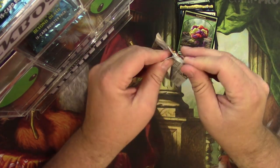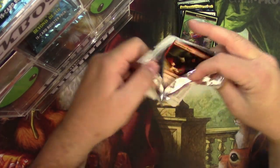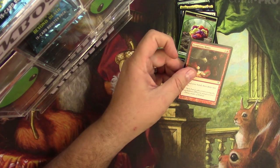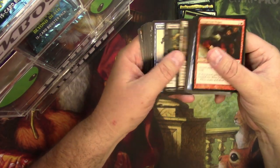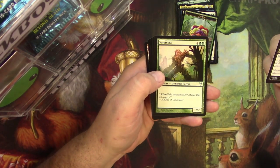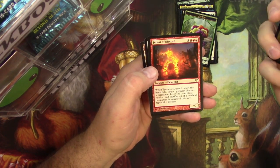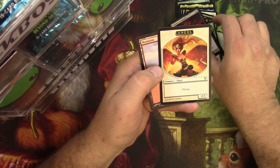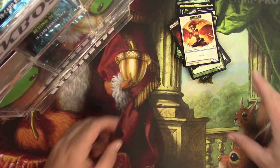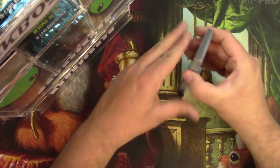Avacyn pack. Demonic Taskmaster, Vorse Claw, Barter in Blood, and Tyrant of Discord. Angel Token. Steffos with a couple of Mythics — congratulations. We'll send them off to you.